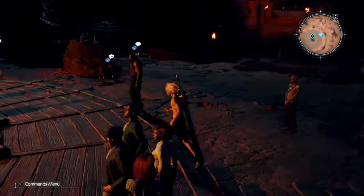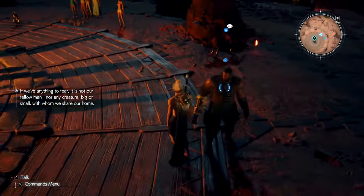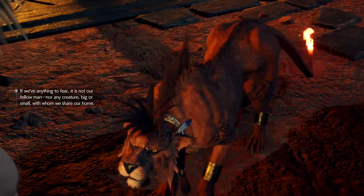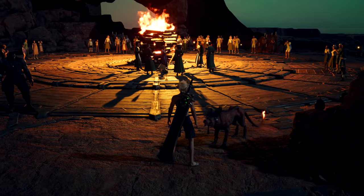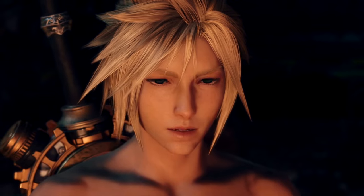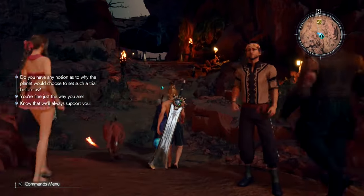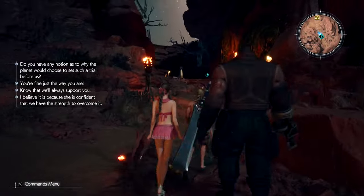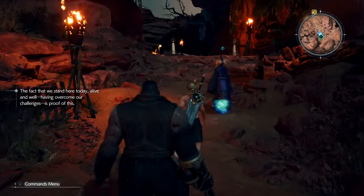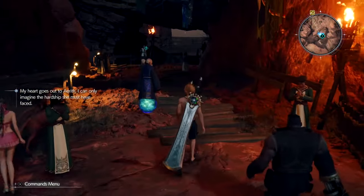Talk to any three teammates — Tifa, Barret, Red, or Yuffie, doesn't matter — any three. On the third, Aerith will appear and be open to talk with you. After talking to Aerith and a little cutscene, follow the Professor again as he floats down on the levitating materia. This is going to begin the trial.